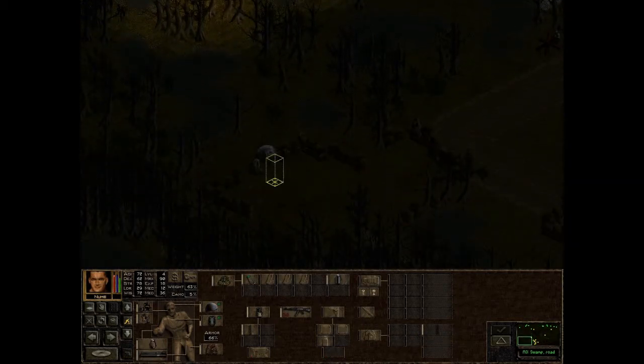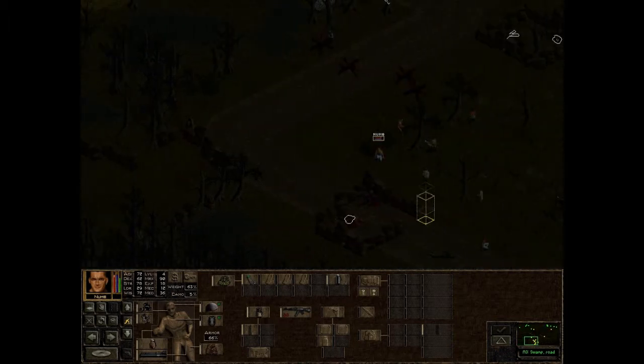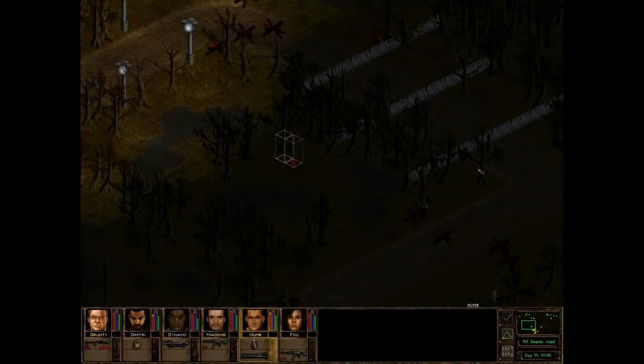There's probably a tank there, I'm thinking. Nothing is here. The question is spotting it without exposing us to potential fire from here. The swamp might be the best way to go here.